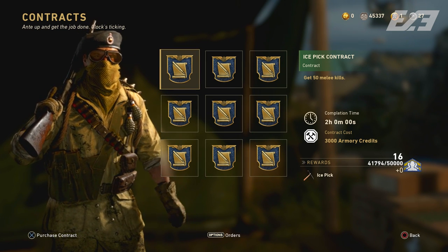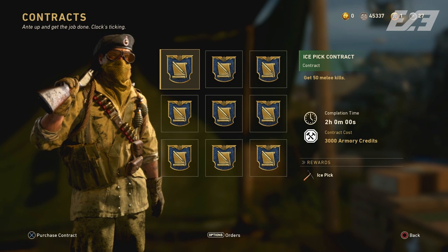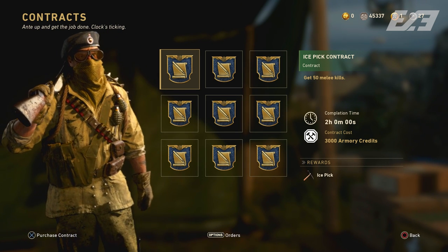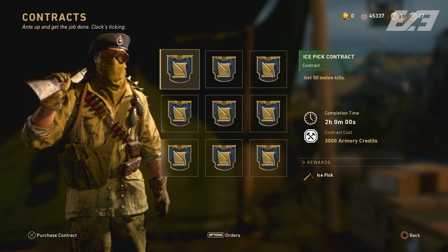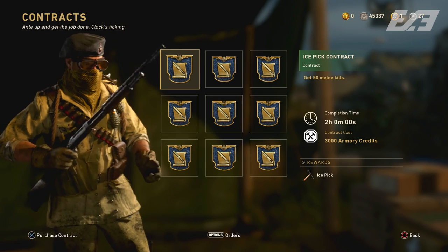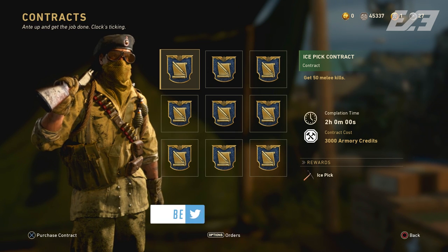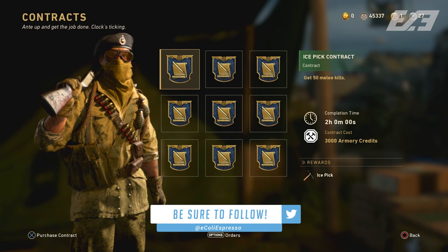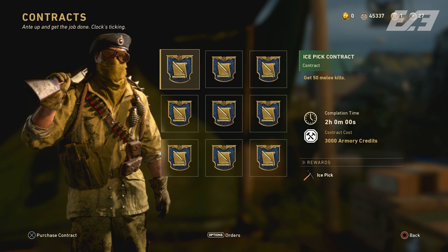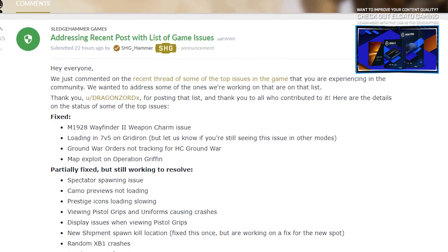Thing four is a more minor one: the weapon contract will be refreshing tomorrow. Currently we have the Ice Pick, which I've been a bit critical of since I'm not big on melee weapons, but if you enjoy it, this is your last chance to pick it up for a bit of armory credits and some melee kills. It'll be replaced in the Quartermaster tomorrow with a new weapon — hopefully one of the newer ones, but your guess is as good as mine.